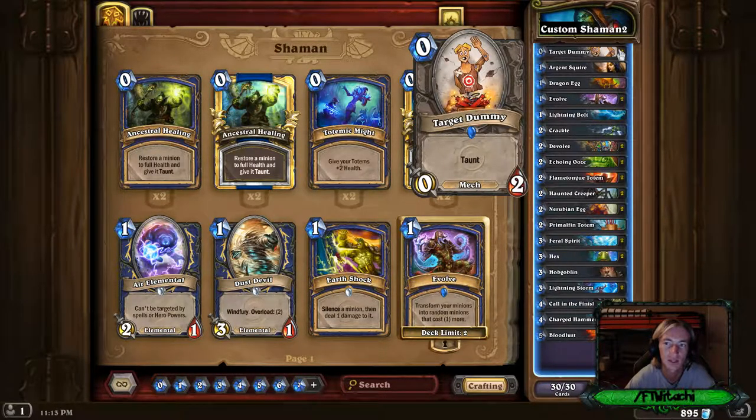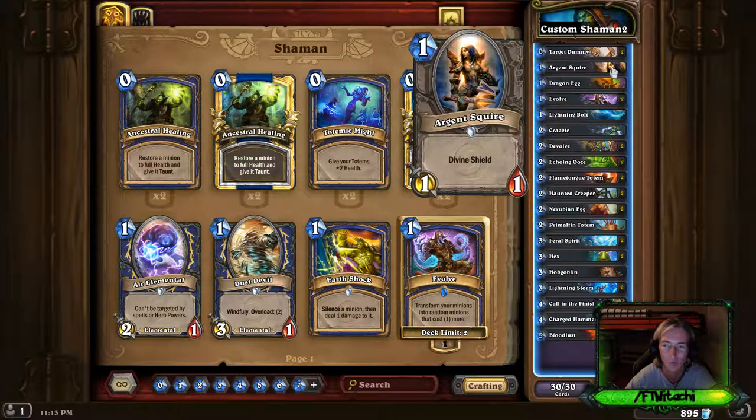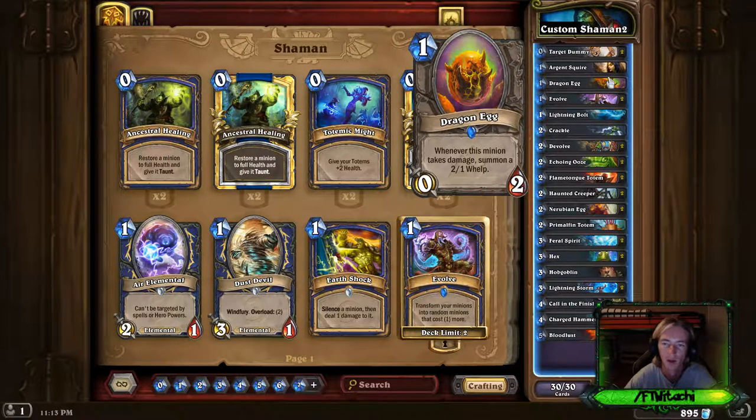Basically, there's an ability the Lich King has that makes every single minion in your deck cost 1-1. So I'll show you why I have these cards. Target Dummy is really nice — it'll end up being a 1-1 Taunt. Argent Squire is already a 1-1 with Divine Shield, so whoop-dee-doo. Dragon Egg will be turned into a 1-1, so you get a free 2-1 Whelp, which is always nice. Since it's only a 1-1, it dies easily, and you get a 2-1 monster — a minion with 2 attack is always beneficial because everything in your deck has 1.